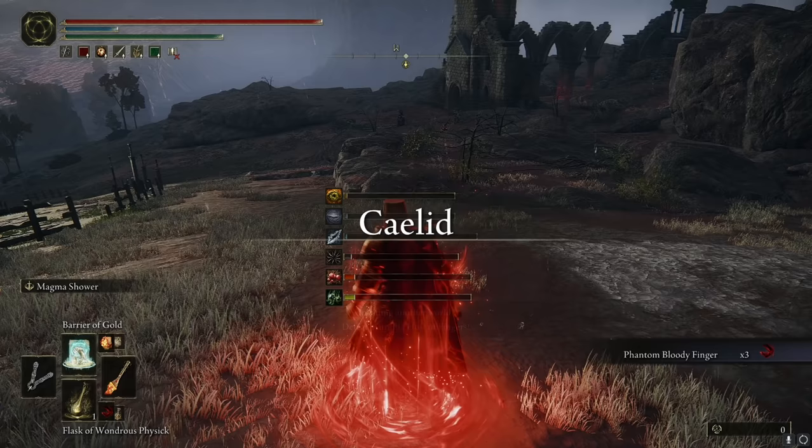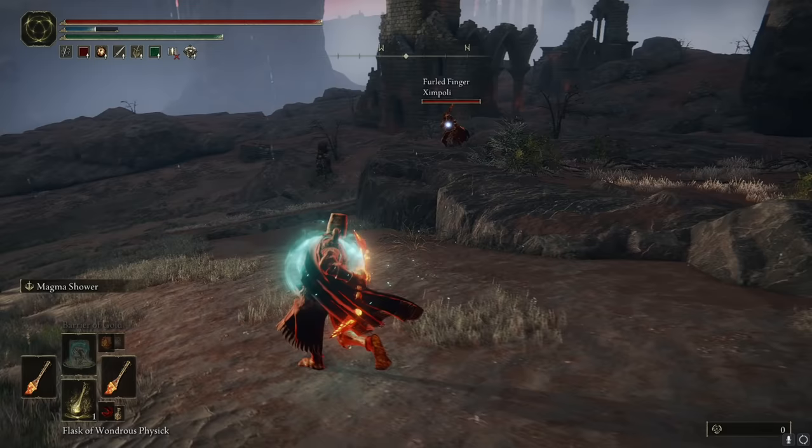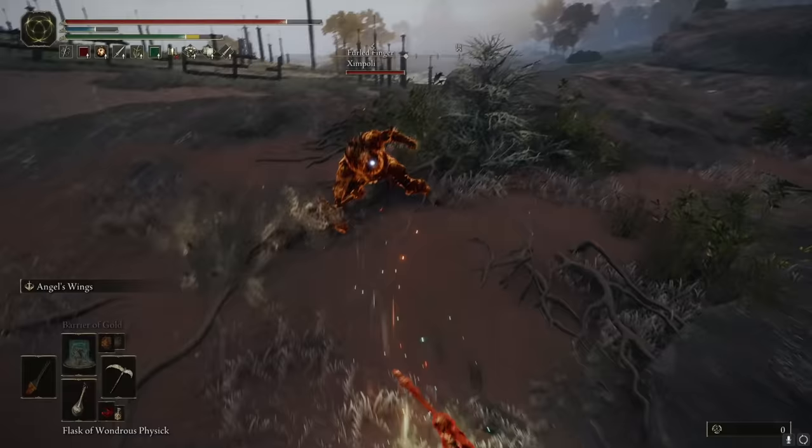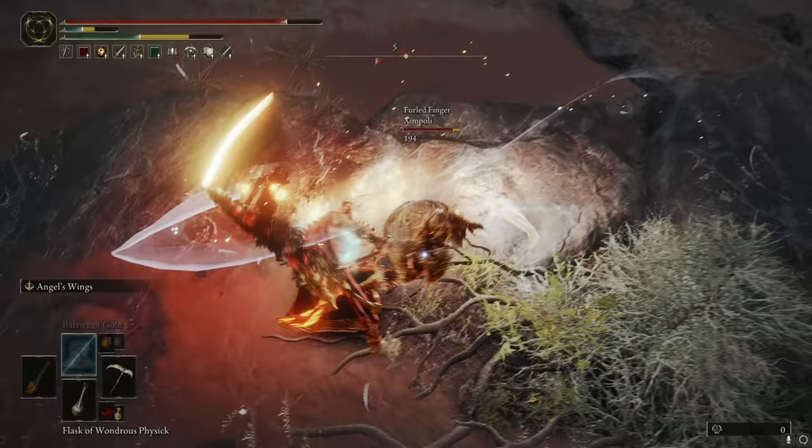All right, hello there. Where does it go? This guy's got Malekith's weapon. He thinks I've got the bubble on — I do not have the bubble on.